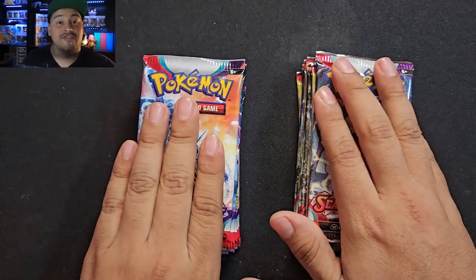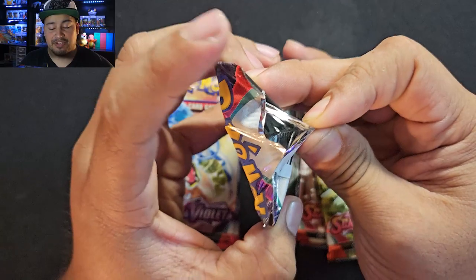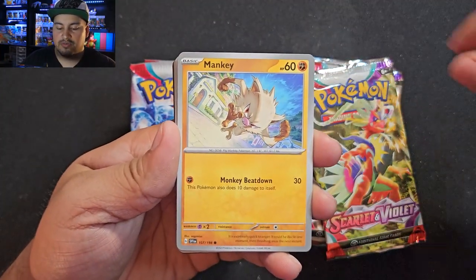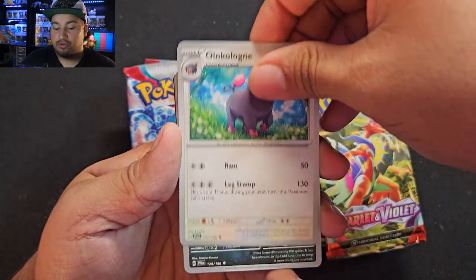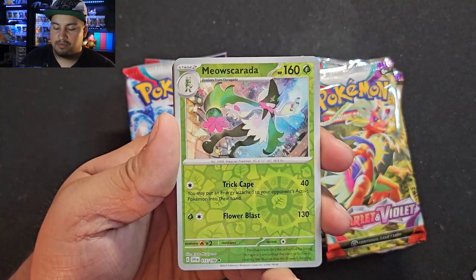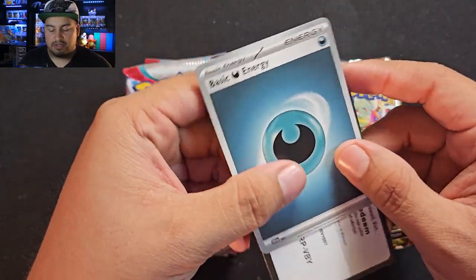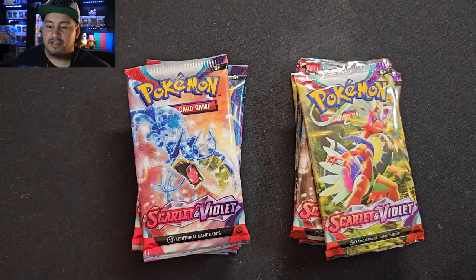Scarlet or Violet? I actually like Violet a lot more. I was a Scarlet person in the beginning, but once I got Violet it was just so much better. Alright, let's see what we got here — starting with a Shroomish, Mankey, Charcadet, Capsakid, Mabostiff, Oinkoleon, Spiritomb. Got a Flabébé reverse — our first one. And a Meowscarada. Don't know if I have that one. And we got a King Gambit hollow with a Dark Energy.